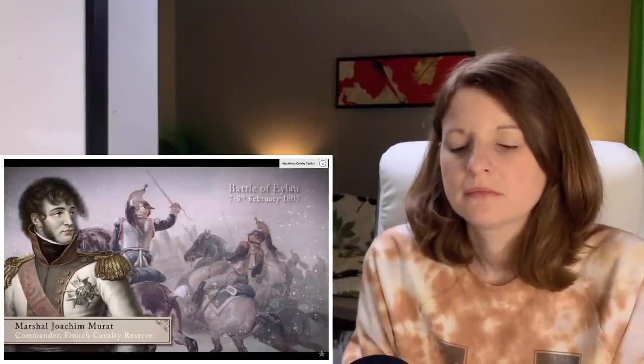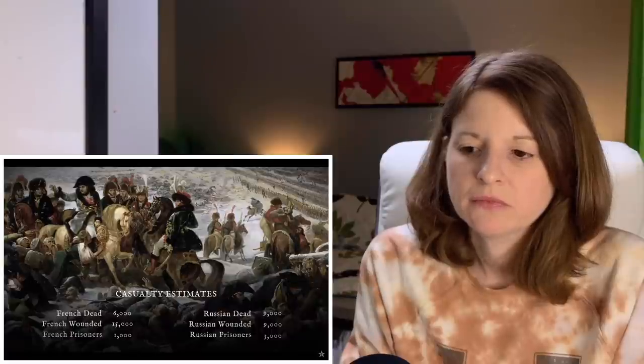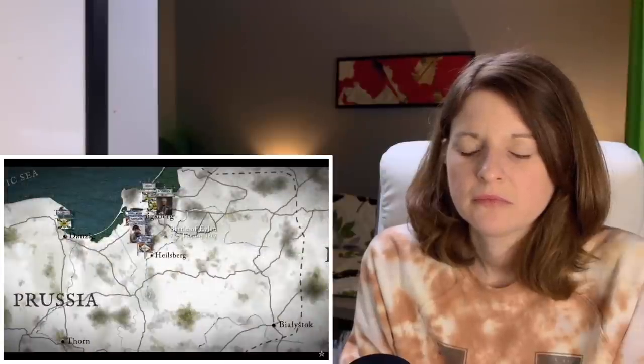Marshal Augereau's Seventh Corps, advancing into the face of a snowstorm, lost its way and was cut to pieces by Russian cannon fire. Five French eagles were lost. What's a French eagle? Napoleon's army was only saved by a devastating massed cavalry charge by 10,000 horsemen led by the fearless Marshal Murat, remembered as one of the great cavalry charges in history. At Eilau, for the first time as Emperor, Napoleon failed to win a clear victory on the battlefield. He and the Russians covered up the true scale of their losses, but both sides are estimated to have lost a third of their armies in the carnage.